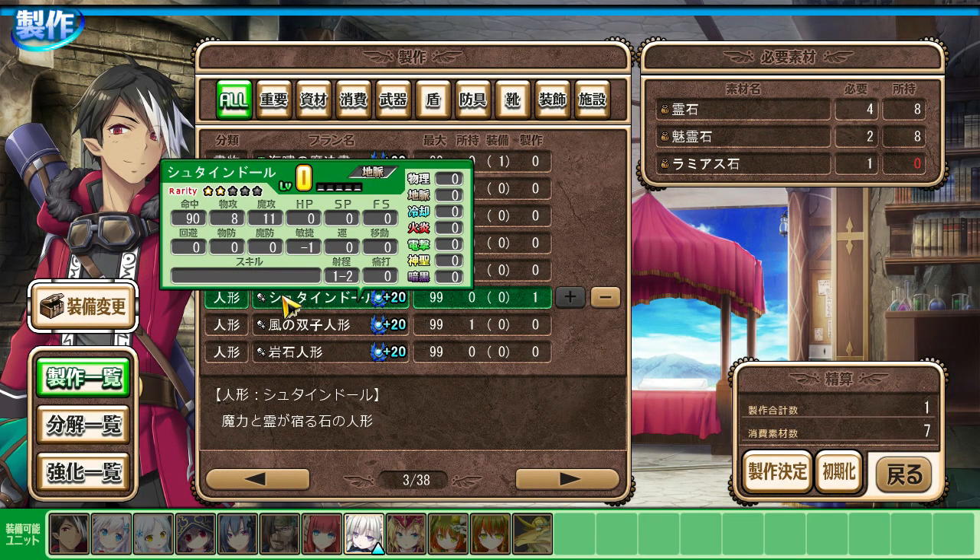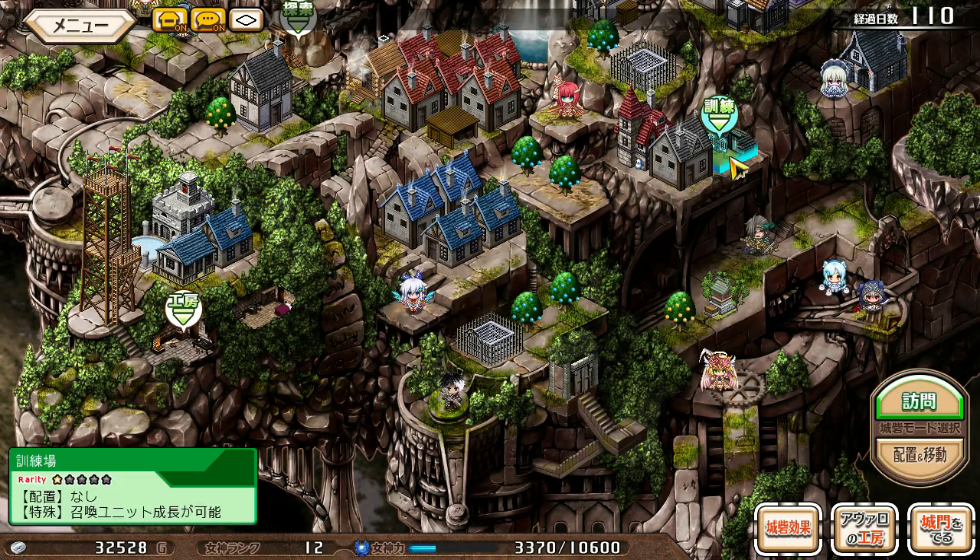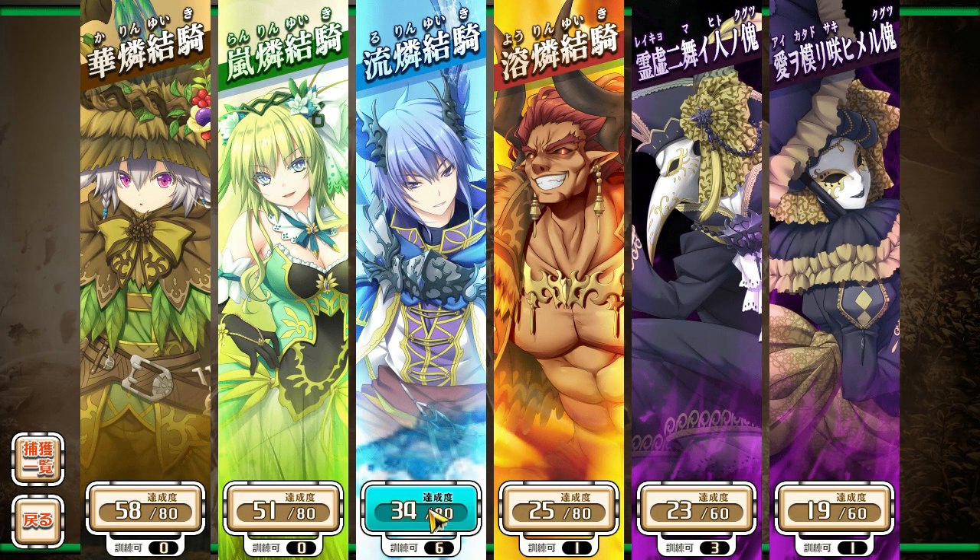I went to some map or other. I got a Ramiya Sishi, of all things. I think it was just sitting around — actually, it was a reward for one of my accomplishments in that map. And I captured a few items.